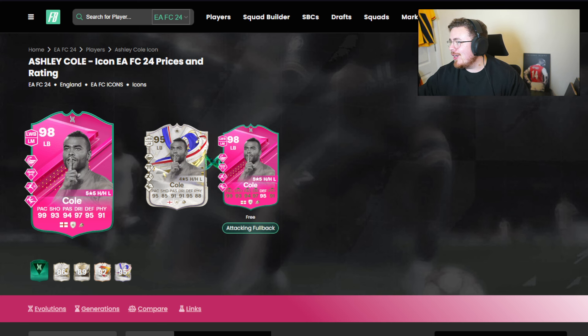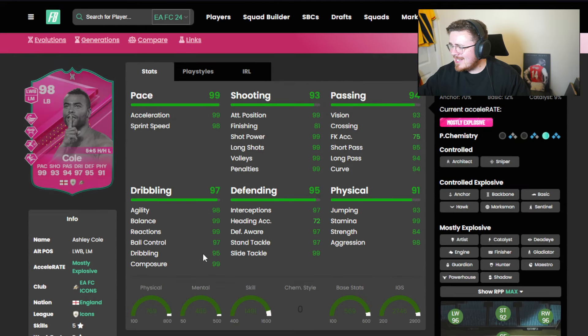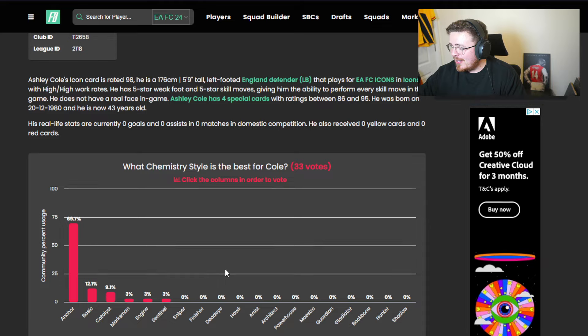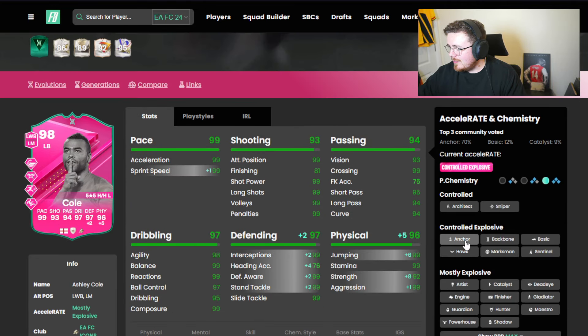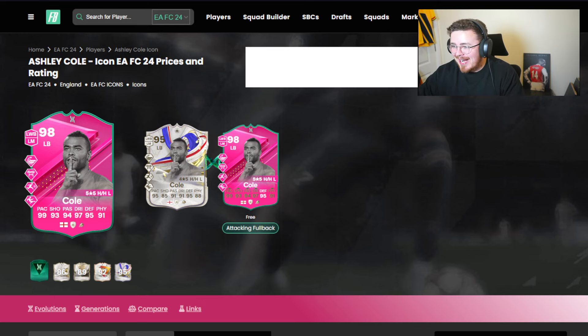Ashley Cole is up first - the greats of the game. Ashley Cole looks stacked again: whip, pass block, rapid and slide tackle. Ashley looks decent - crazy dribbling, that's what I like because a lot of us overlap with our fullbacks and you need that ability to carry the ball at speed. Suppress, proven and technical get added - that's brilliant. Anchor chem style on him just to boost up the defending and the physical. Cole looks good, he looks very good, maybe not as good as Udogi but it's close.